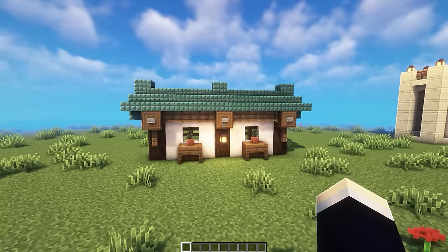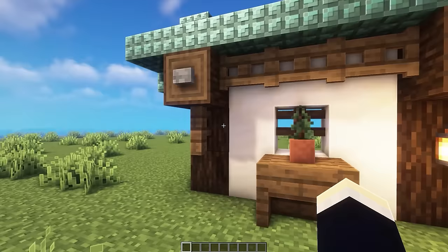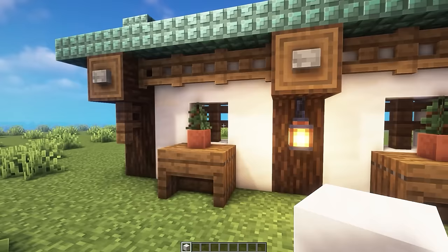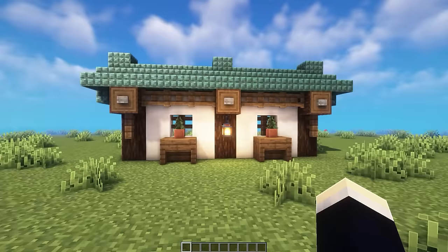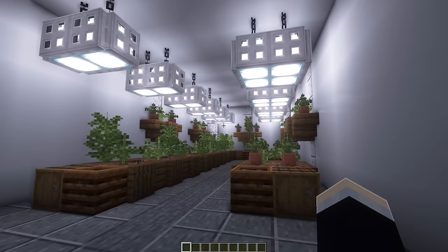You could also shrink the desert wall down if it feels too high — it might be one block too tall. And the Japanese wall would obviously look really nice in a Japanese-themed village or similar setting.